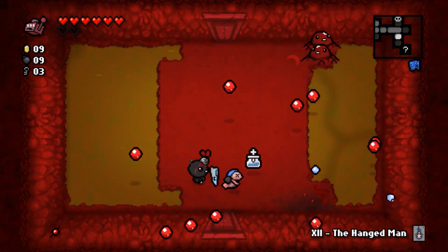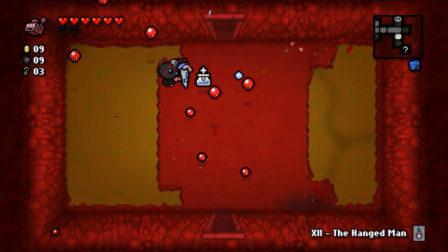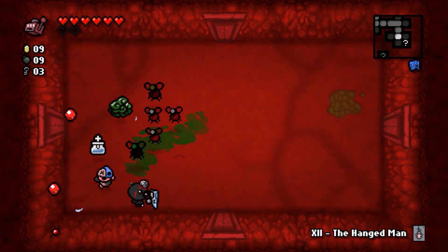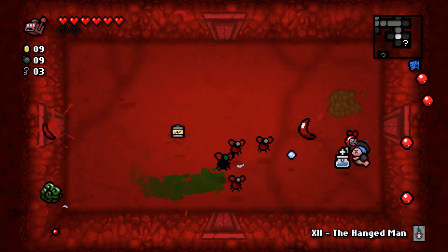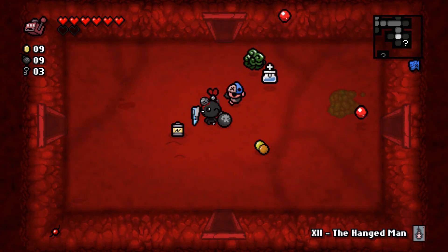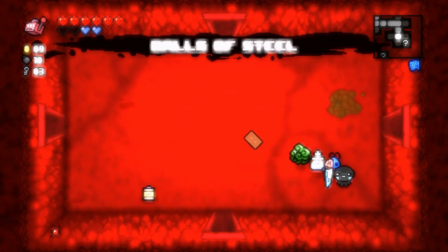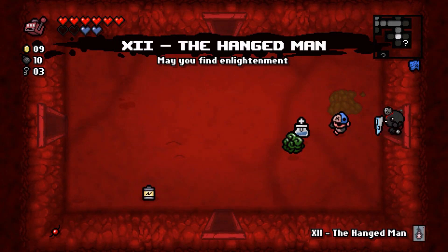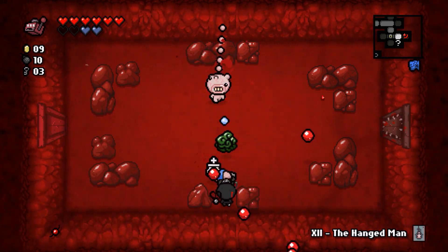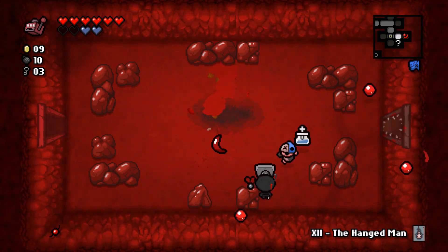These are variations of old enemies — pus things that pop out and shoot at you — but they seem more difficult; they pop out of the ground and shoot immediately. Maybe I'm not used to them, but they feel harder. Balls of Steel — not bad, almost like getting health. That chain-attached enemy will eventually break free, so kill it as soon as you can.